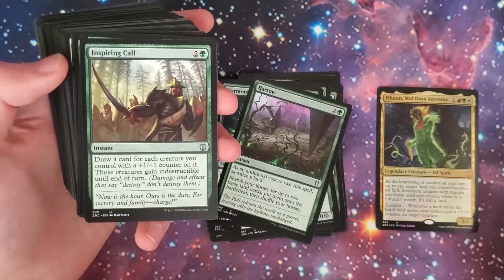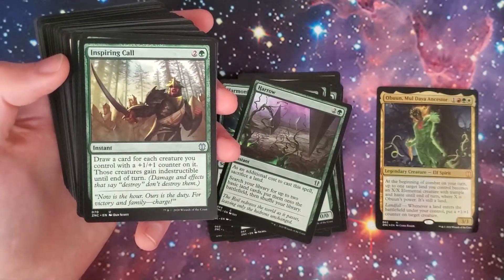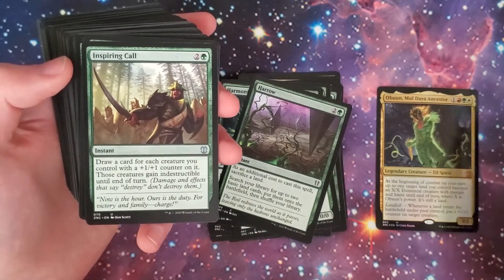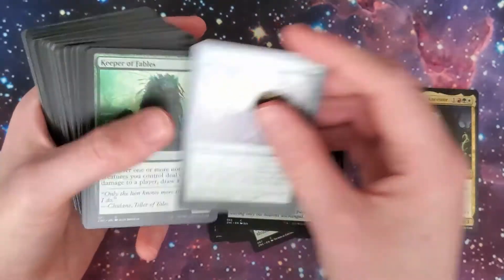Inspiring Call — two-green instant. Draw a card for each creature you control with a +1/+1 counter on it. Those creatures gain indestructible until end of turn. That's a pretty nice card.